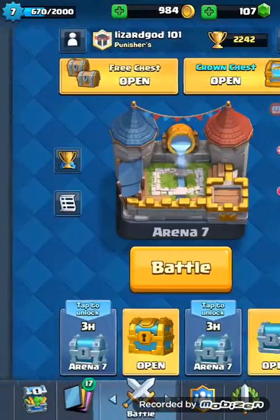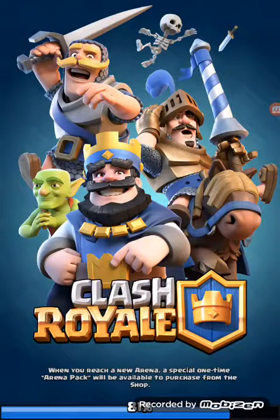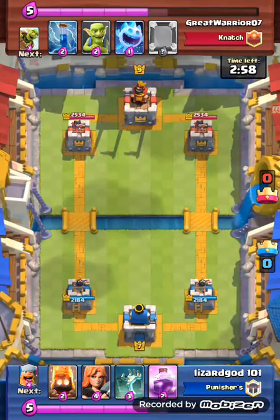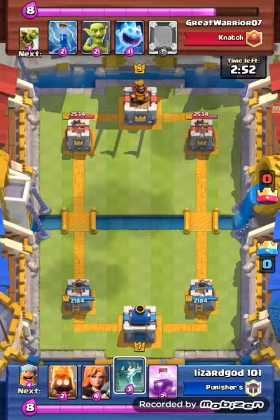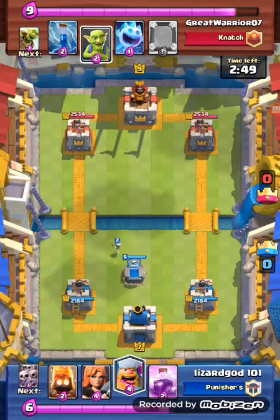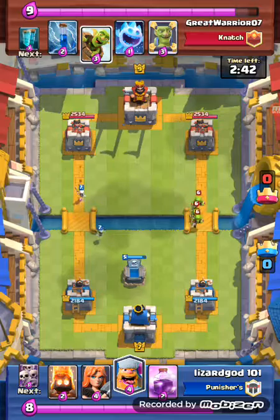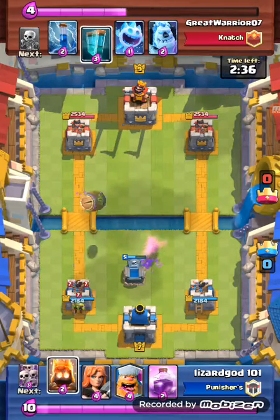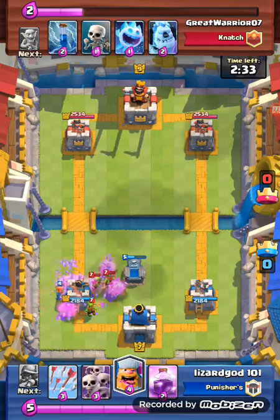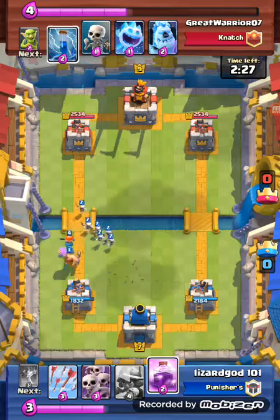Let's get into these replays. This is a good one — I three-starred this dude. He was using clone goblin barrel with some low-cost stuff. With my average lumberjack deck, I place my tombstone and I have a good hand for my lumberjack push. He throws down some golem with goblins right in zap range, and then here comes his mirrored goblin barrel with clone spell. I put my fire spirits down with valkyrie.